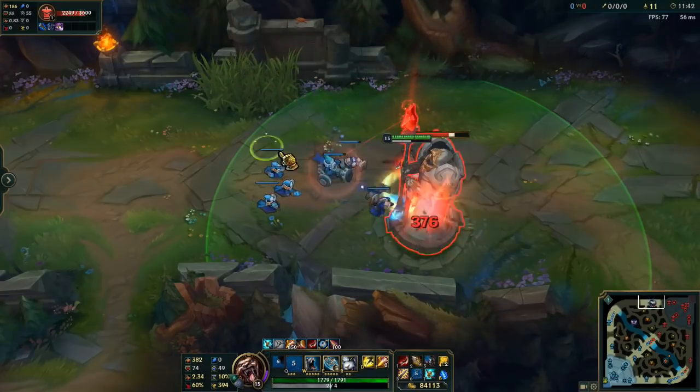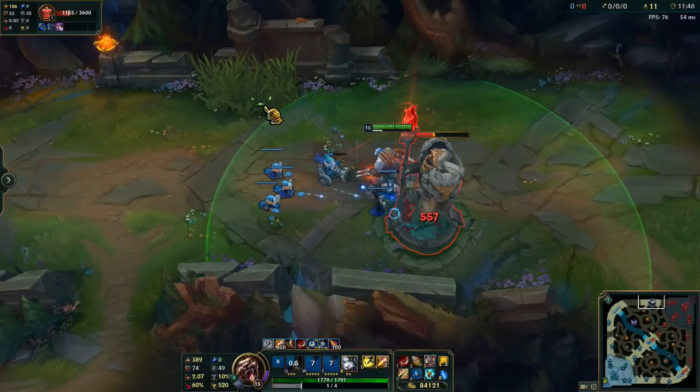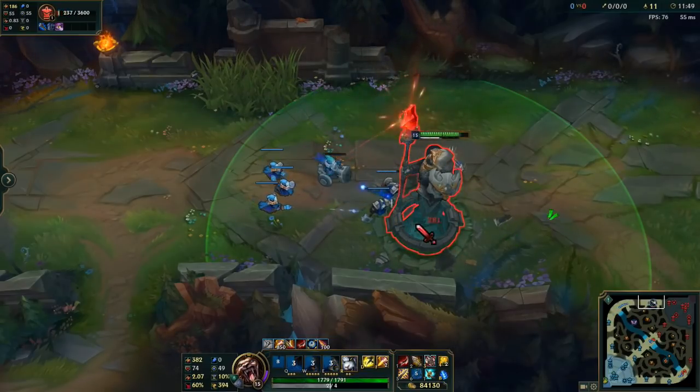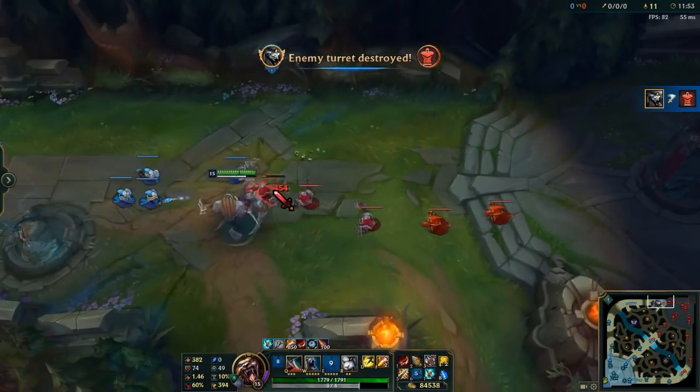So see how a normal auto attack does 287, but a Q auto attack will do 557 or 376 — so basically an extra 100 to an extra 250 damage per auto attack on a leap.